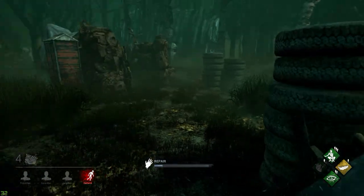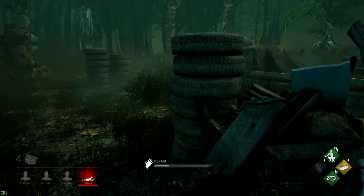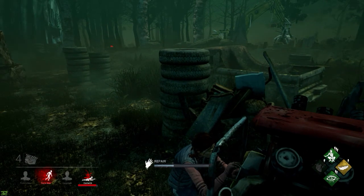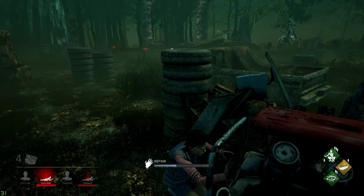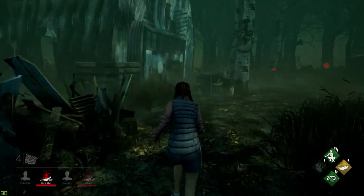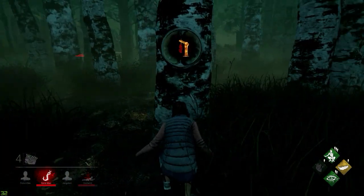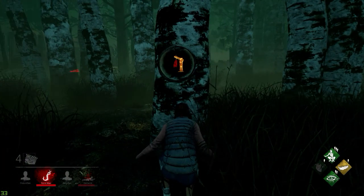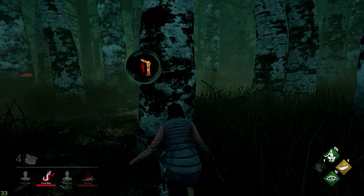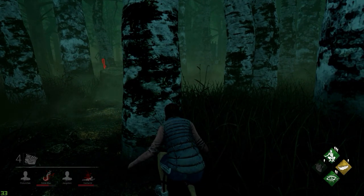I might have to go in for support, but I want to work on some generators so I can get those objective points. Oh — Eastwick is dead, dead as a doornail! Looks like we're going to have to save Dwight first. Nia, I'm worried about you too.